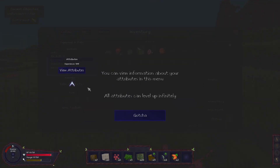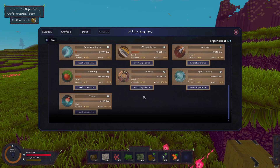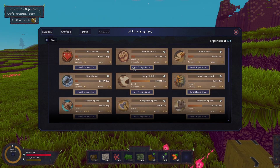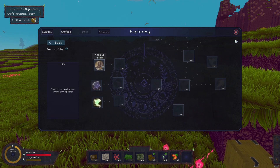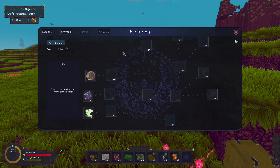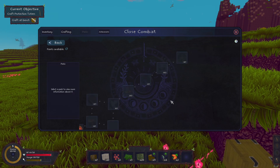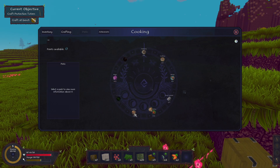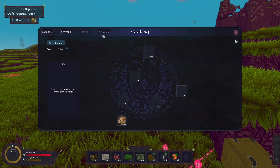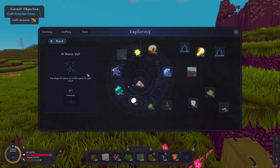Run out of stamina. You can view attributes here — the attributes menu. There's all our attributes. We can invest experience into these to level them up. We have perks, so click on exploring — we can increase our walking speed. A few more options: crafting, mining, close combat — max health, bandages, sword swing. We've also got cooking that we can go into, and then achievements. Every time you get an achievement it'll be here and you'll unlock something else.